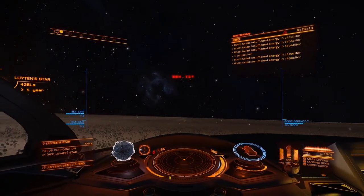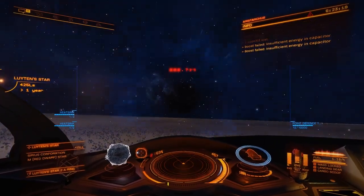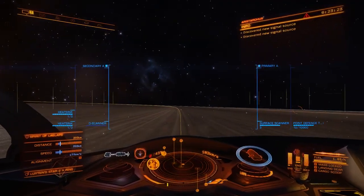However, there is a way to get in the instance with it properly. What you need to do is jump out to determine its direction first, then jump to supercruise, and then fly out to get in front of it.